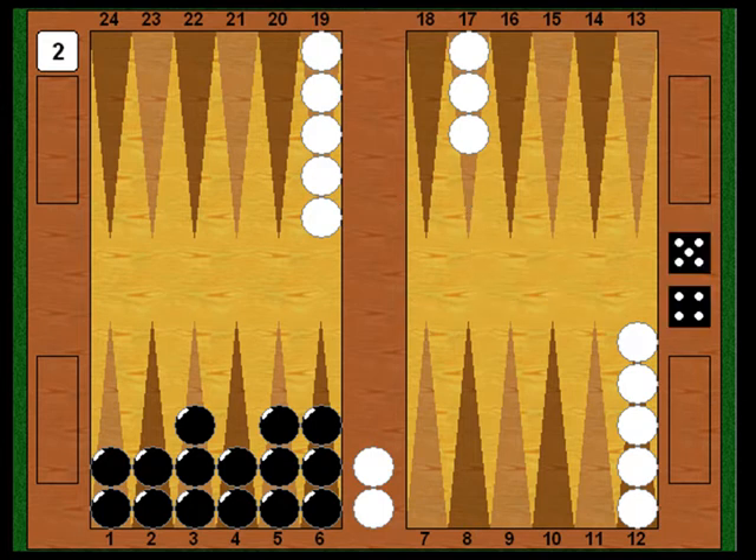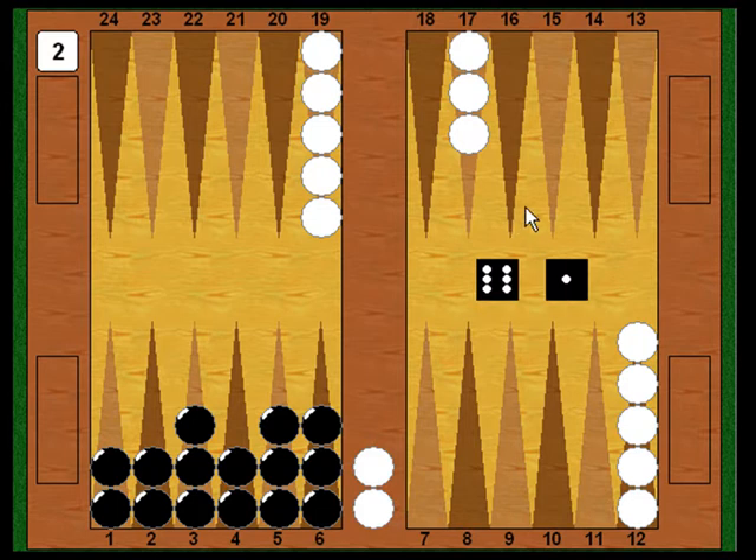With White still stuck on the bar, it's still Black's turn. He rolls a 6-1. With the six, he takes a checker off the six-point. With the one, he uses caution — he looks ahead and sees that with five checkers on the five and six-points, if he rolls double six from this position he'll end up leaving a blot: the last checker on the five-point would be exposed. So to prevent that, he uses the one to play 5 to 4. Now if he rolls double six next, he'll take two off the six and two off the five — safe.